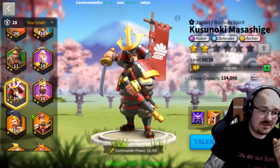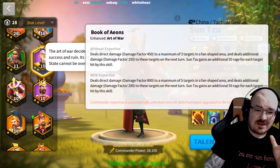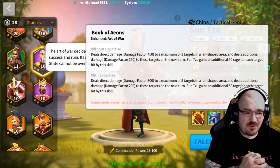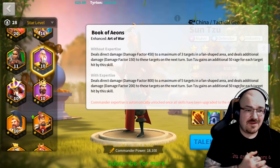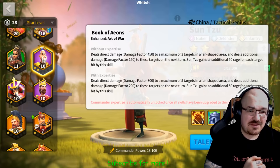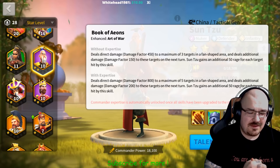If you want a pure nuking setup, Lee Seonji could also work with Sun Tzu. Sun Tzu, when maxed, hits five targets as well. Imagine when they both start pounding your enemy with Rain of Arrows and the Book of Eons — that's going to be AOE on AOE and a tremendous amount of damage.